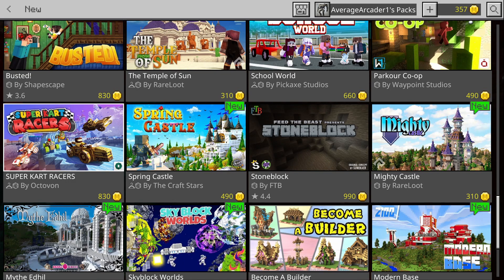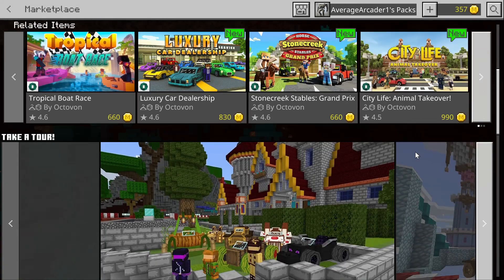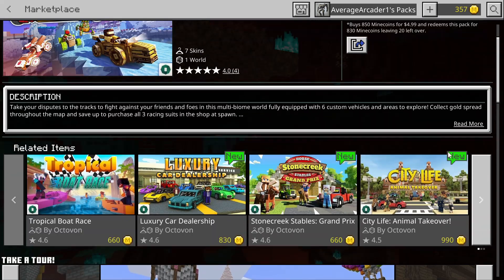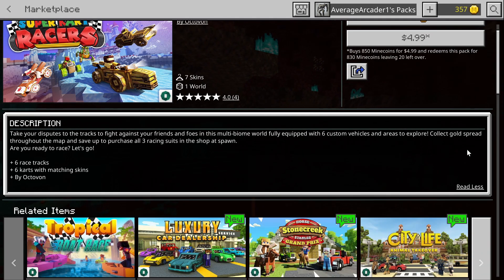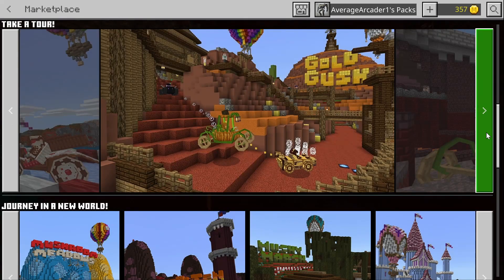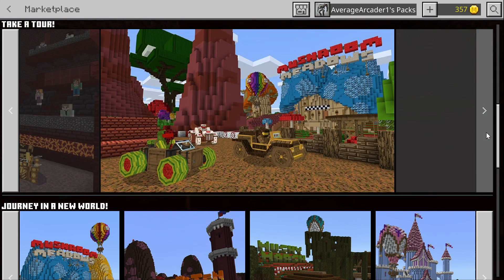For honorable mentions, number one is Super Kart Racers by Akvan. I like Akvan too — they normally do a really good job. I do want to start checking out more multiplayer-style maps. I'm not sure if this one has NPCs racing, so I'm pretty sure it's a multiplayer map. I'm definitely going to be checking this one out.